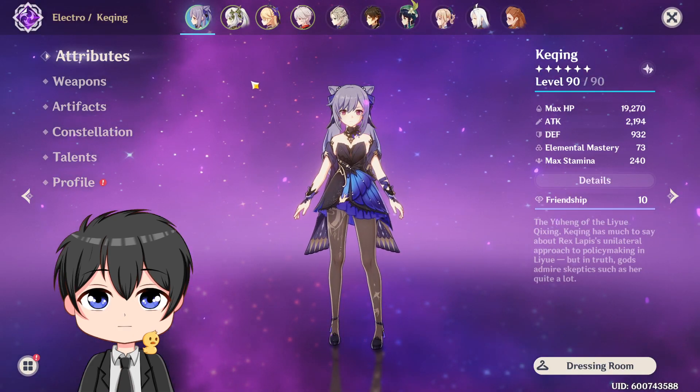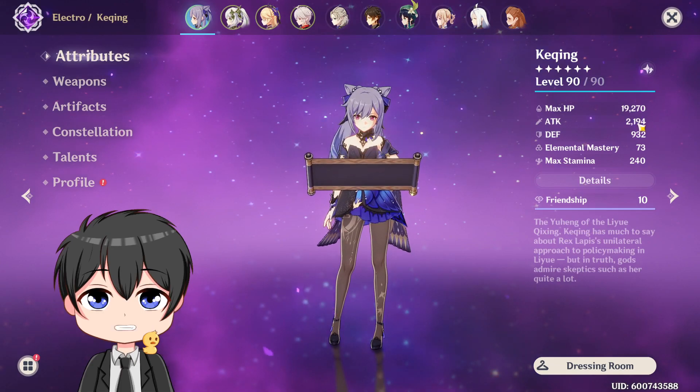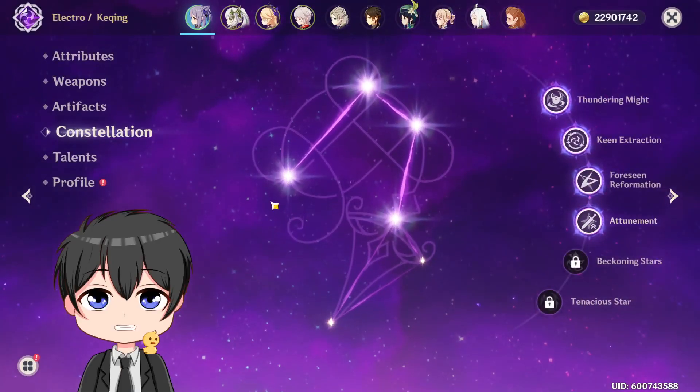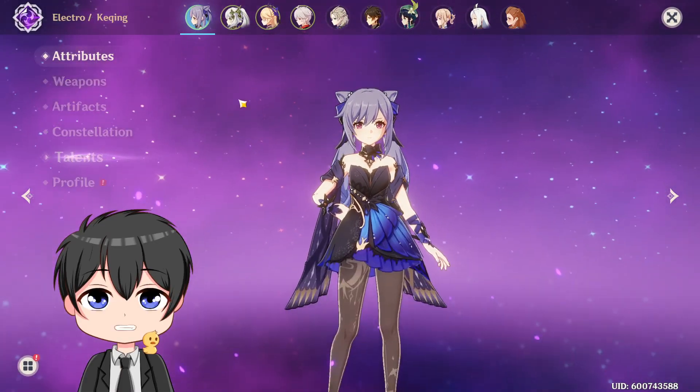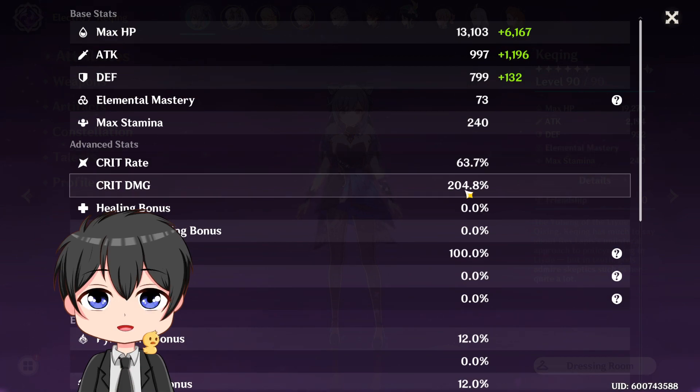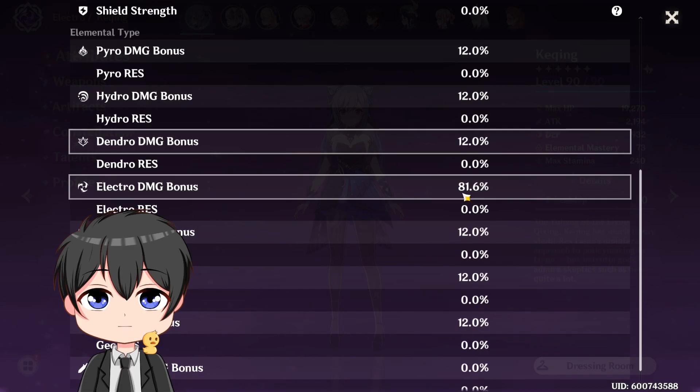So let me show you guys the builds here. My Keqing is level 90, 2.2k attack, 73 EM, Mistplitter R1 level 90, 4-piece Thundering Fury, C4, and 9/9/12 talents. My stats aren't the best as I'm still working on the Thundering Fury set for my Keqing, but it's 63 crit rate, 204 crit damage.